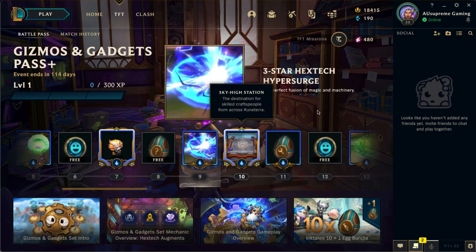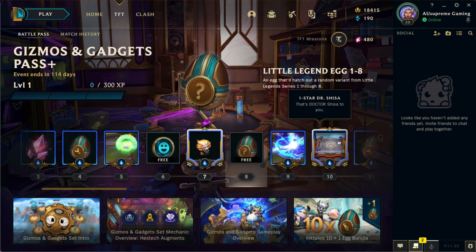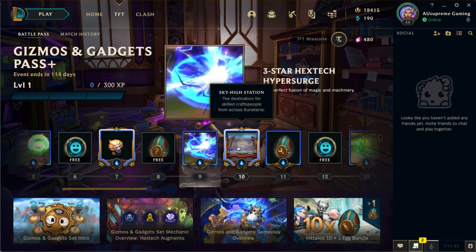Moving on, we have a free little legends egg, and then a new boom — a three-star Hextech Hyper Surge. You can tell this one is way better than the two-star version, and I'm really excited for that.